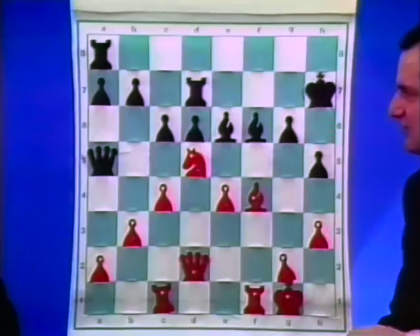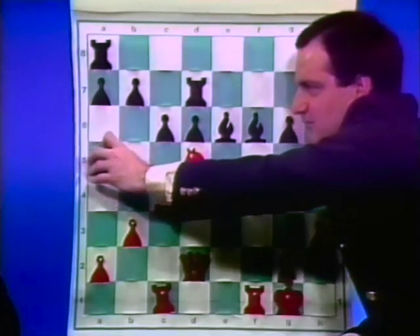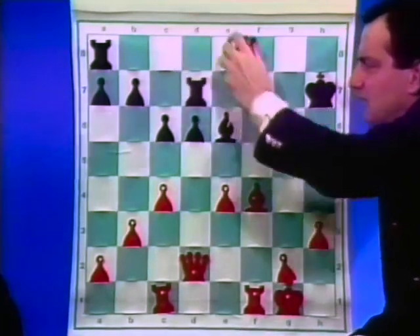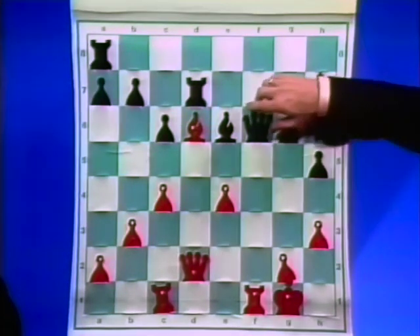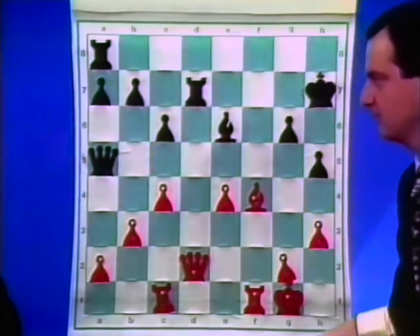He has a choice here: either Queen to d8 to play passively and retreat, or Queen c5 check. Of course Queen d8 he couldn't play because Knight takes f6, and then Bishop takes pawn and the King is absolutely open — not only do you win one pawn, but his King is absolutely naked. So Queen c5 is the only move.